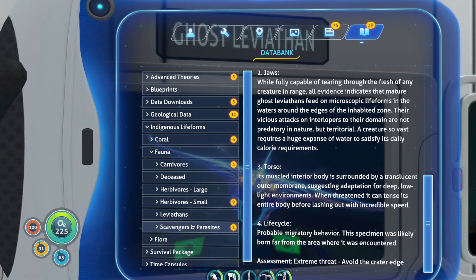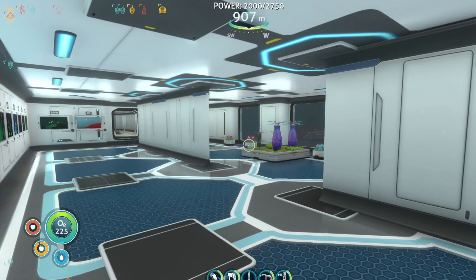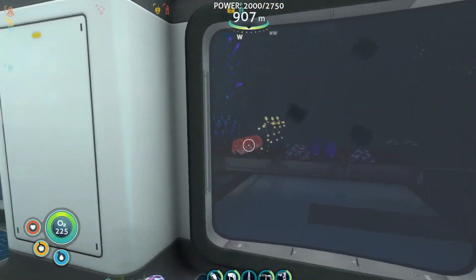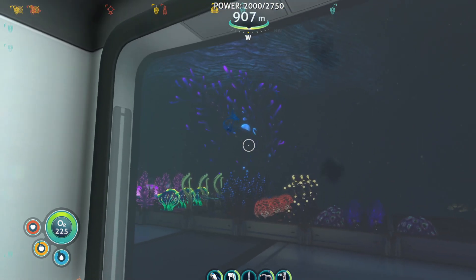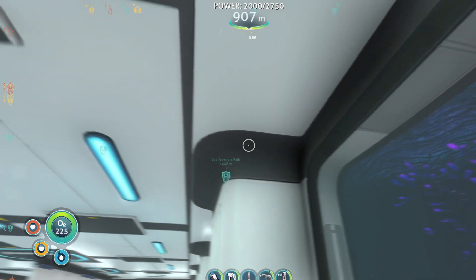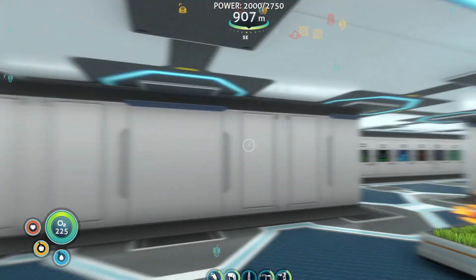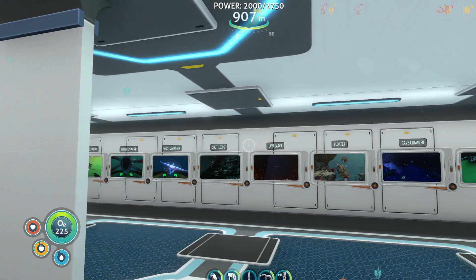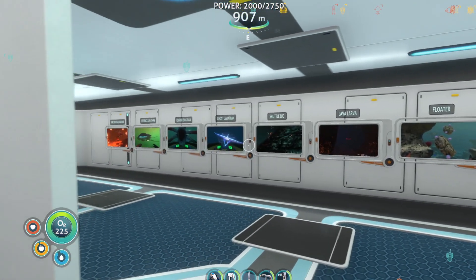So that's our leviathans. Moving on to scavengers. They're born here apparently — at least in the game, they're born from this giant tree out here. Those are eggs right there. And then there's a bunch of baby ones in the lost river, and then there's a few adults on the edge of the map.